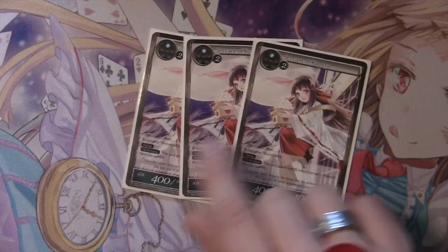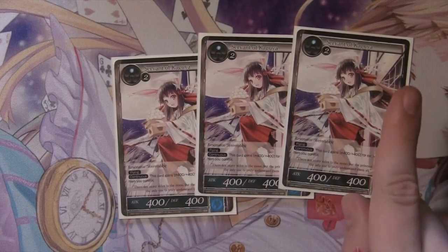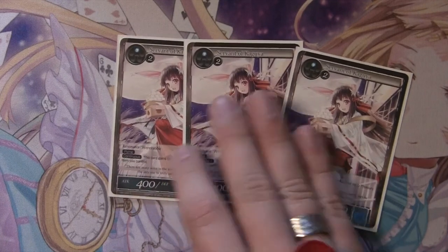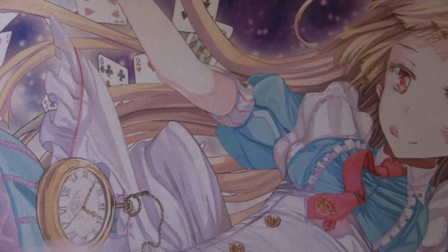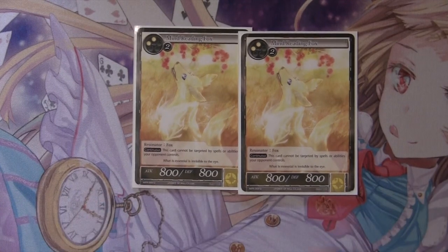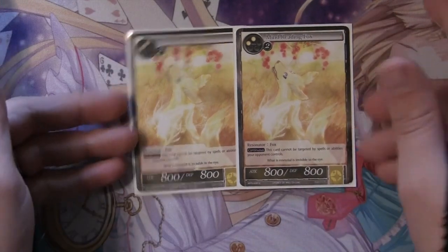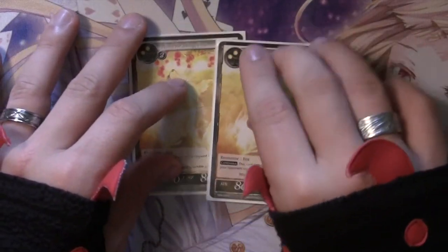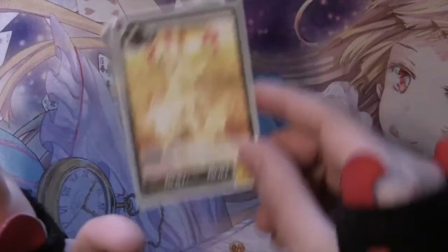Three Servant of Kaguya — this is your big finisher. You get one out, keep it protected, and it can quickly become a 28/28 or a 32/32 and just swing in with flying to finish off the game. You really want to save these guys until you're ready to finish your opponent off. Mind-Reading Fox does the same kind of thing — it's a big creature you can slam Loginuses and other buffs on, and it's completely and totally hexproof, a 4-drop. Your opponent can never target it, so you can keep whittling them down as you bounce, tap, or banish their stuff with your standby spells.